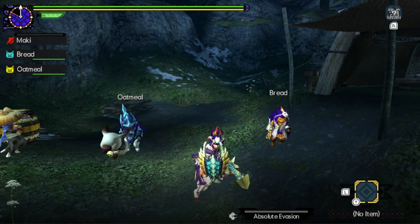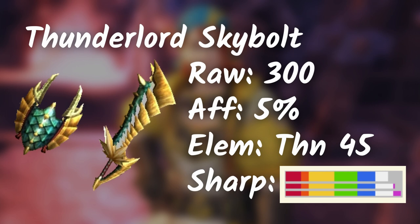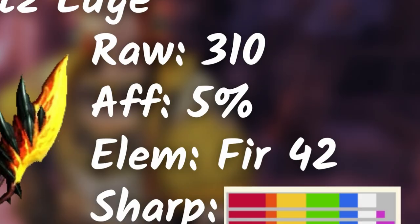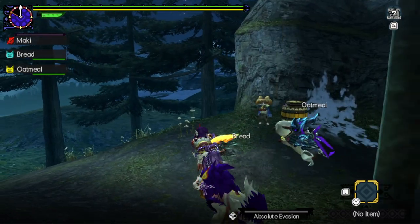This one is the Thunderlord Zinogre Sword and Shield. We have a decent level of white sharpness, good amount of raw, thunder element is pretty high, plus 5% affinity. Dread King Rathalos is quite the same with 310 raw, 42 fire element, good sharpness levels, and 5% affinity. I do really wish we get these in Sunbreak.